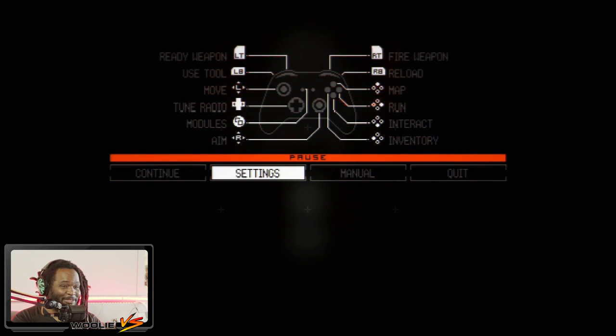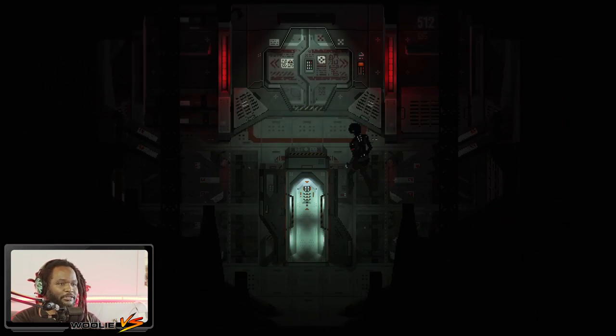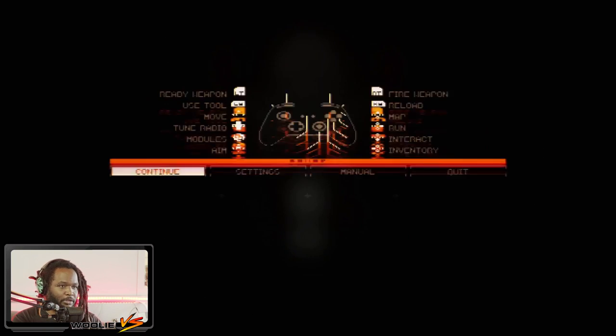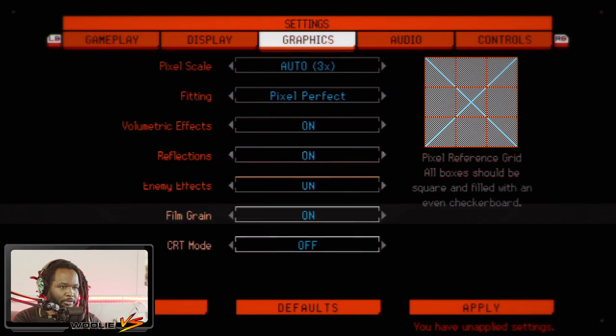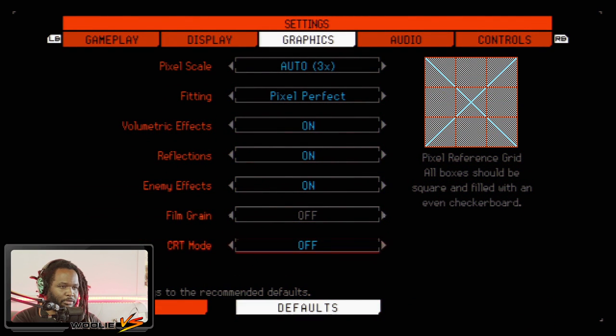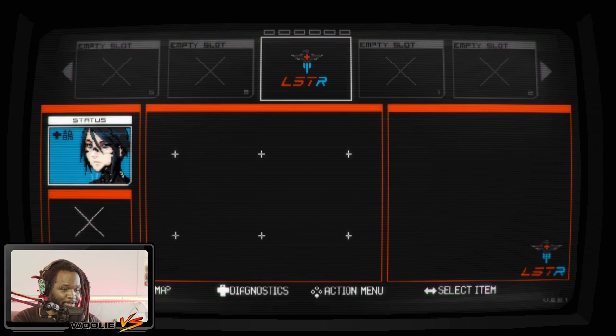I'm all for atmosphere but it also needs to be legible. Let me make sure we can read this. It's still just a blurry mess. Oh, I might be a fool — I didn't apply the settings. CRT mode off, film grain on — apply. Okay, it's a bit better but not by much unfortunately. The game is just going to be kind of blurry for some of its details. As long as the dialogue at the bottom of the screen can be read, hopefully we'll be okay.